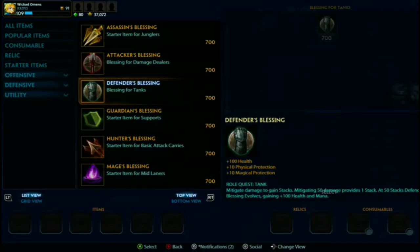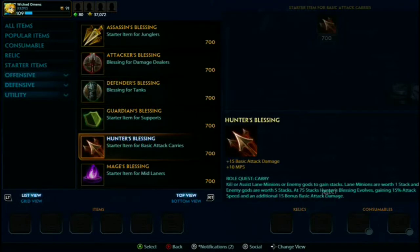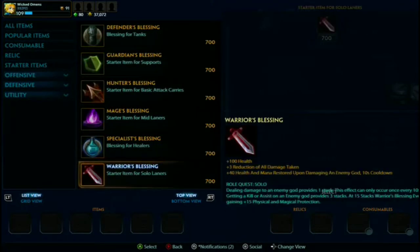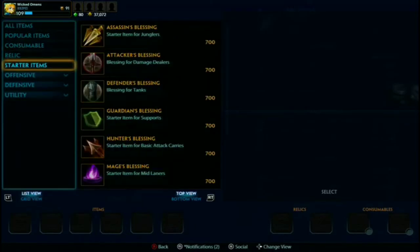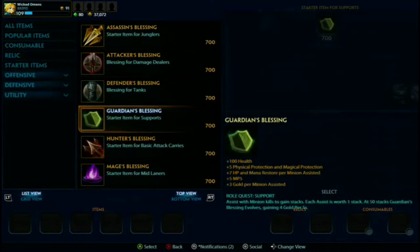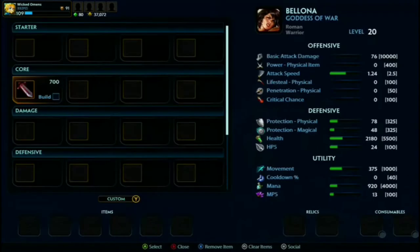Outside of Conquest you want to be using Defender's Blessing. It gives you some early protections, some health, and more health and mana along the way. You'll be mitigating damage anyway, so stack that up. You get 200 health from a starter item, which is pretty nice. Generally outside of Conquest go Defender's Blessing; in Conquest when you're solo, grab Warrior's Blessing.